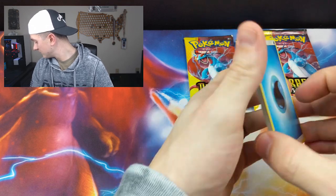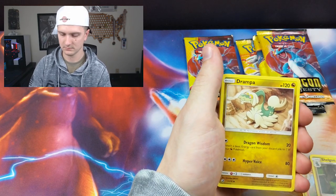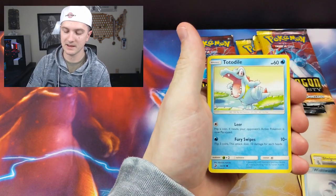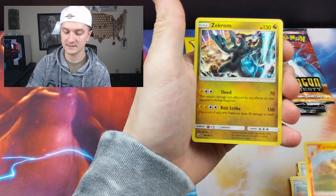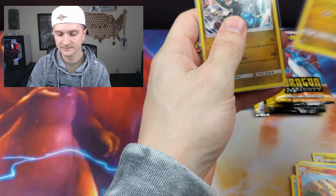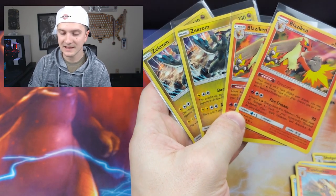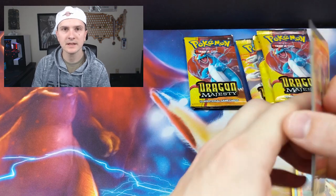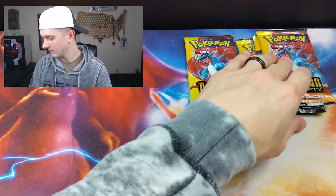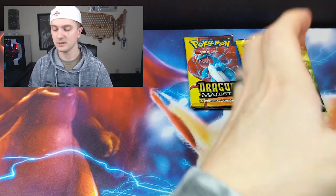And the 16 packs on the floor that I haven't opened yet because I got a little carried away — don't tell my wife. Drampa, Charmander, Wishiwashi, Pagon, Horsey. Reverse holo is Combusken and — did you guys see that? Four packs and these are the holo rares I pull. I just said that never happens and then I go Blaziken, Blaziken, Zekrom, Zekrom, Zekrom. What the heck?